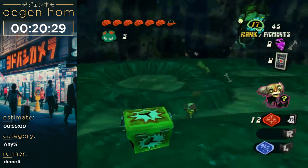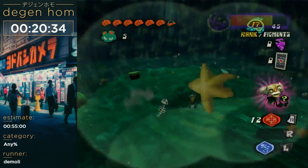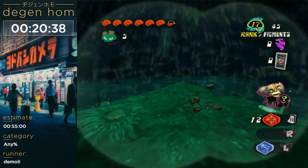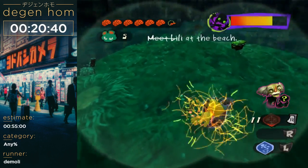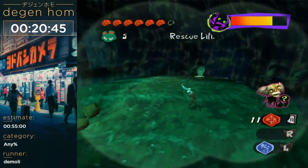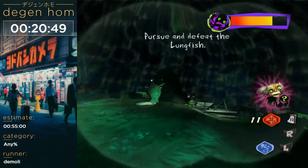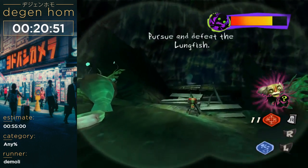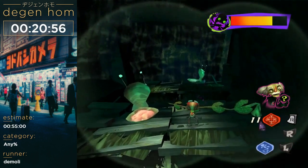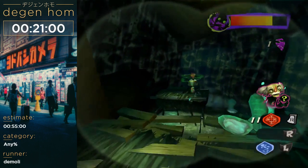This boss spawns two boxes and you have to get an RNG third one — that very first one I punched, that item can be anything. Lucky I got a box. So this part is the worst part of the game — it's a big auto-scroller interjected with RNG boss fights. Tons of fun. Every speedrunner's dream.